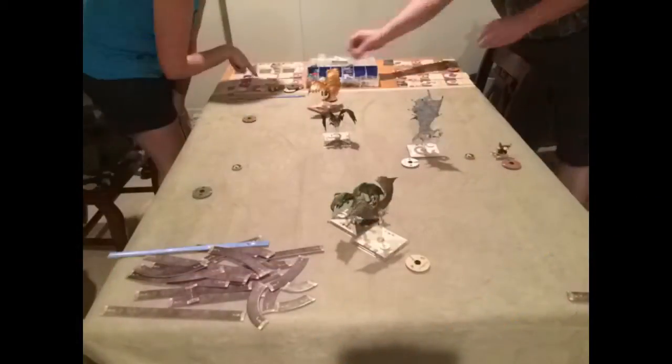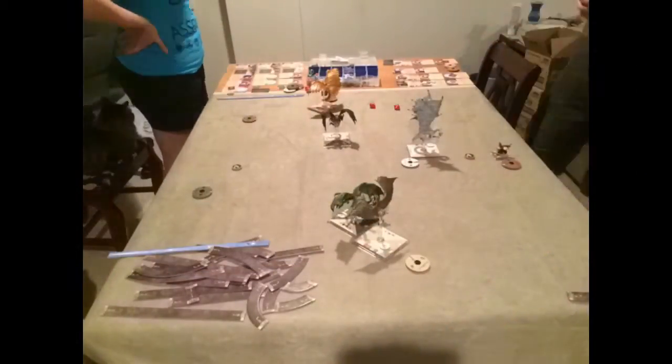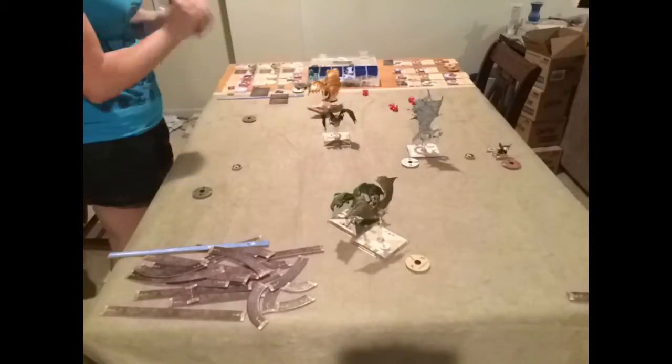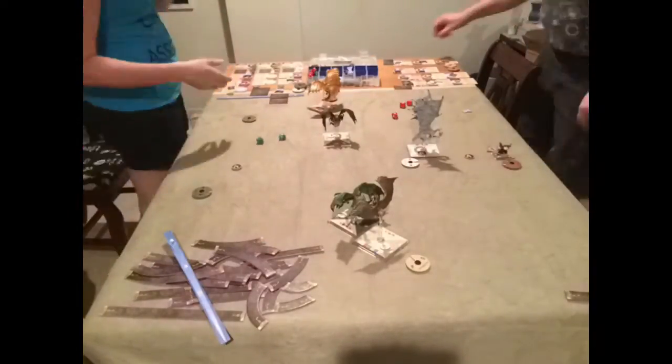My ancient white dragon was down to half health, and all of a sudden things were not looking so good. However, on the same turn, Adeldia's green dragon destroyed the brass in a single breath weapon blast. While the brass returned fire, it was not enough to down the other dragon. So after I took out his brass dragon, I was feeling pretty confident, because it went pretty quickly — it was one pass and it was down.